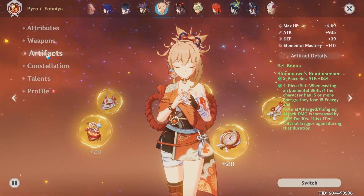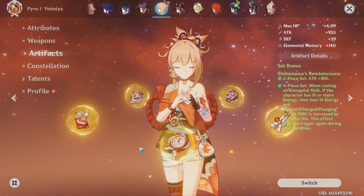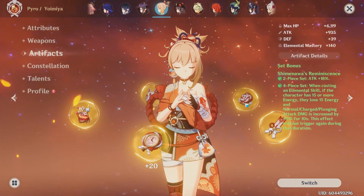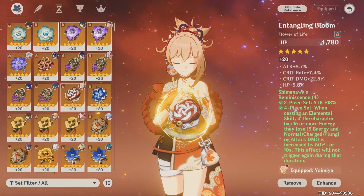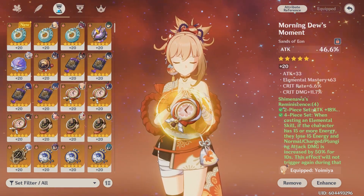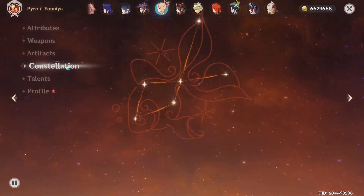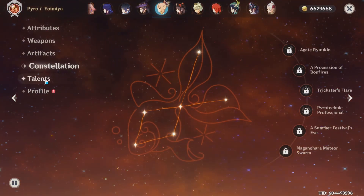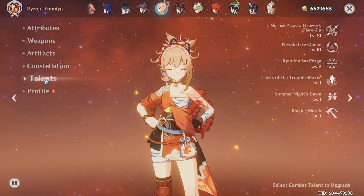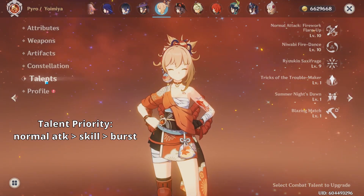For her artifacts, I like running 4-piece Shimanawa set. I find this one to be the most versatile and it doesn't require me to change up my artifacts too often depending on the team I'm running. I like to run an attack sands, a pyro goblet, and a crit rate or crit damage circlet. I do not have any constellations on my Yoimiya, but as far as her talents go, my queen deserves the best — she is double crowned. I have crowned her normal attack and her skill.